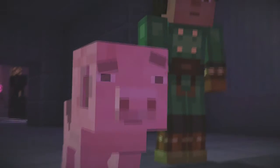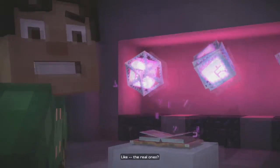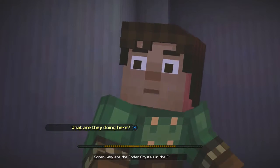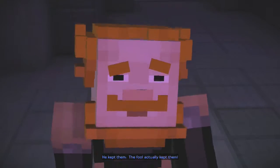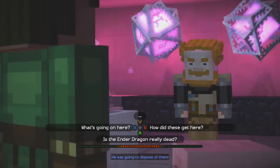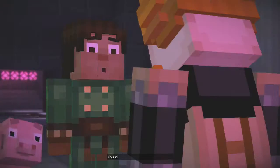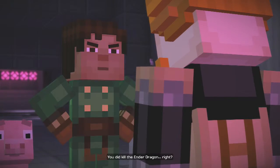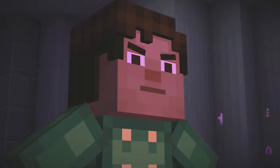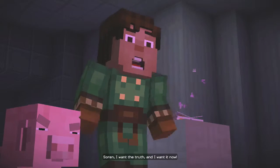What the — the Ender Crystals? Like the real ones? No, it can't be. Not here. What are they doing here in the Far Lands? He kept them. The fool actually kept them. He looked me in the eye and swore he was going to dispose of them. You said destroying these crystals was the key to defeating the Ender Dragon. You did kill the Ender Dragon, right? Jesse, this isn't what it looks like. Our story — the story — it's mostly true. I swear. Whatever you're thinking, I promise I can explain. I want the truth, and nothing but the truth.